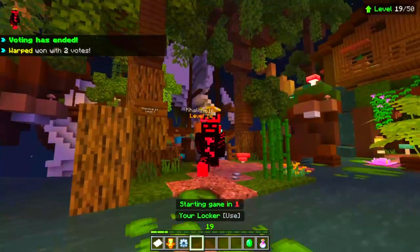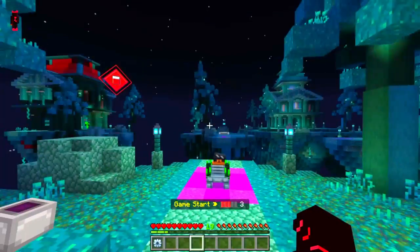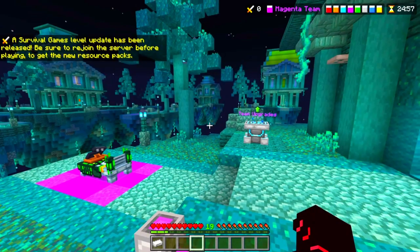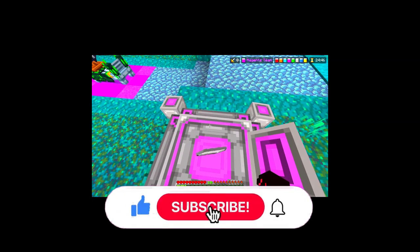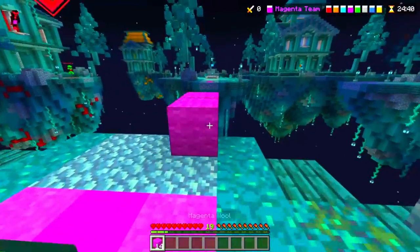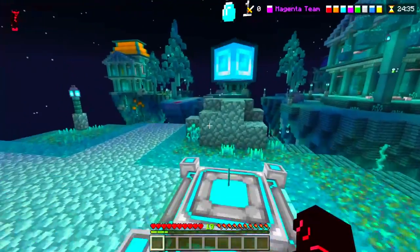All right here we go guys, the second game. Let's get right into it. We got Warped — this is exactly the opposite color of my skin but that's okay because we're still going because I am insane this game, so don't worry guys. Hurry up, this is taking so long. There we go, I'm going to get some blocks and rush to the diamond generator.